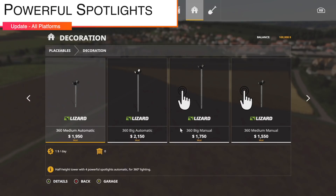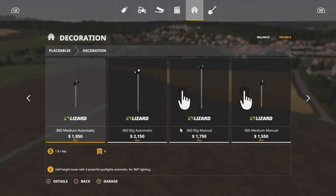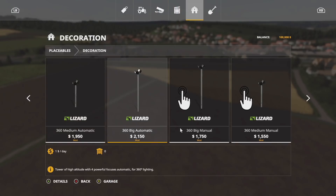Next mod update for all platforms today is the Powerful Spotlights Pack from Vanquish081 — this is version 1.5. It adds the high altitude model with switch and automatic 360, and the lower altitude medium version has been added as well. Both versions are available with switch and a manual or automatic configuration.